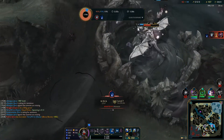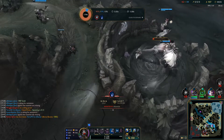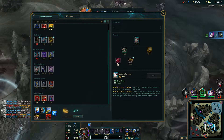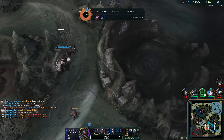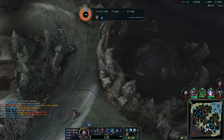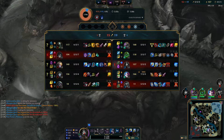Into tougher matchups with a lot of early kill potential, I like to chill out, let them do what they want, and if they want to shove me in, I'll just focus on CSing under tower. At levels 3 to 5 in those tough matchups, I'll try to push back a little more so I'm not under tower and can CS better. Try to keep it in the middle of the lane — don't push in too much if they've got a lot of kill potential.